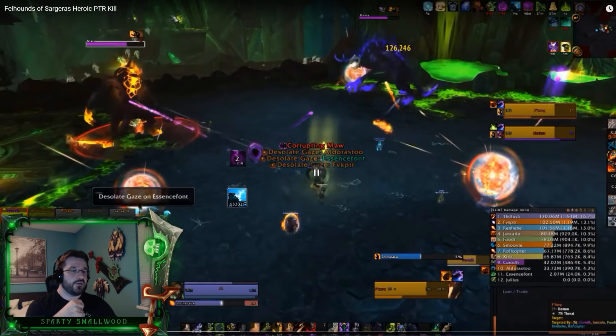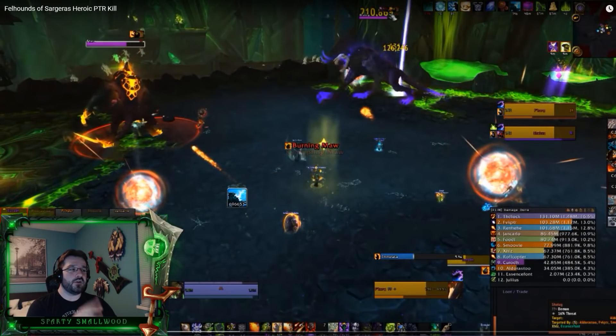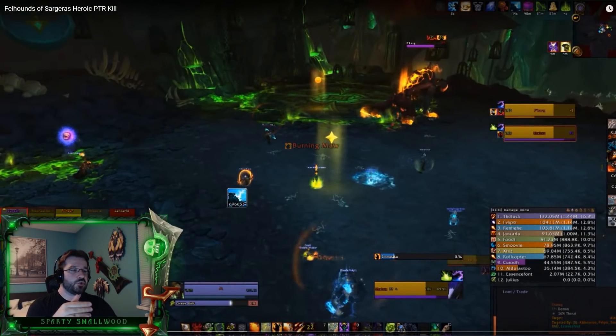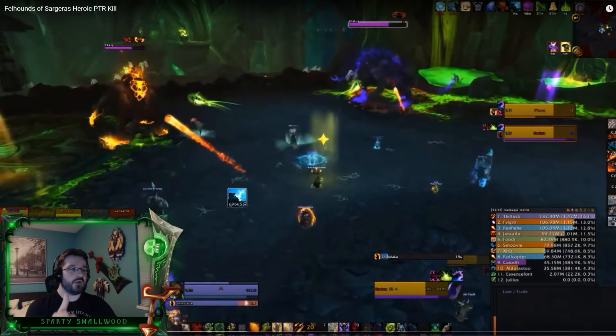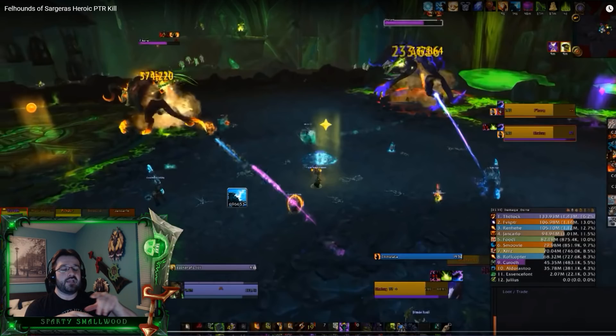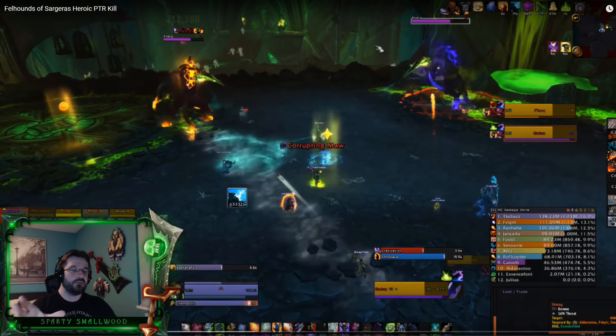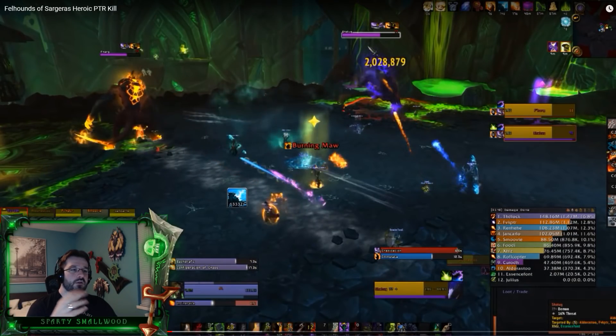There's also desolate gaze. The Fat Boss video shows it really well — essentially there are big lanes where the dogs charge, and you don't want to be stuck in those lanes. The group positions in the middle between both dogs, and whenever you get a lane on you, you run it away. You've seen this ability before on Elisande phase two — those beams that shoot out of players you never want to be standing in. It targets a player and shoots a big line, like a dreadsteed charge, knocking back any players in that line.